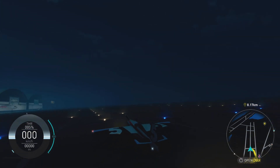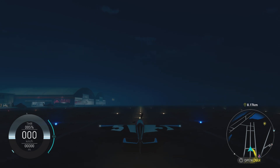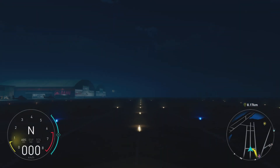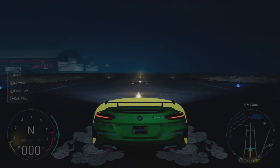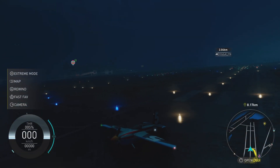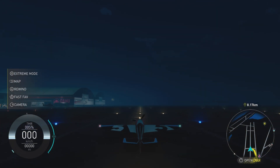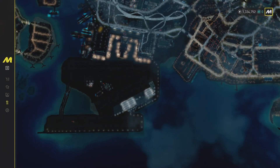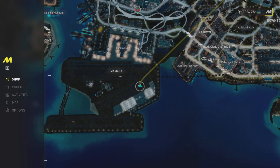Planes and boats are back, and just like the Crew 2, if you click R3 or the right bumper you can see how to change all the vehicles. To change from a car you just press square, triangle for a plane, and circle for a boat. There are a few air racing events or plane events in this game, so we will check one of them out to see if they are actually any good.